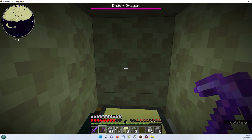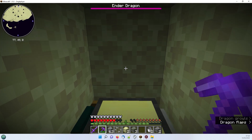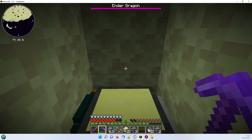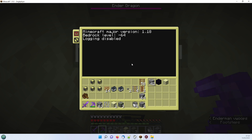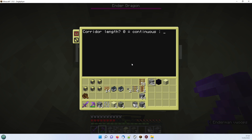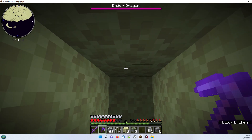You'll notice from the coordinates on the map on the left that we're already on the red axis of zero. We want to actually be on 0,0, so we're going to go in 77 blocks to get to 0,0. We can use the tunneling device here - set it to 5, then we want a 2-block high tunnel, then 77. We don't need any stone or torches, so that's now going to burrow in underneath.